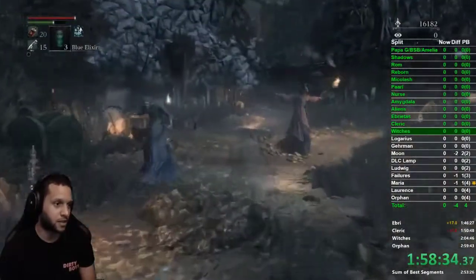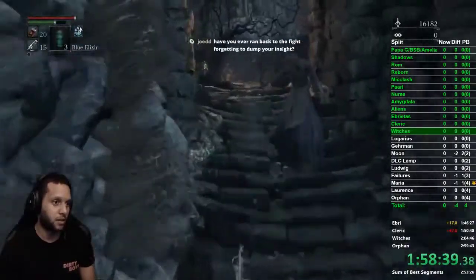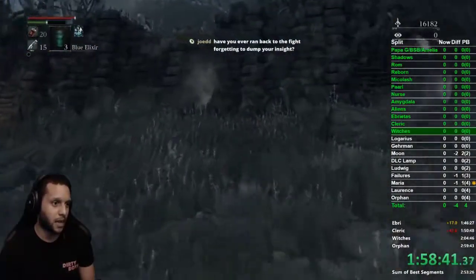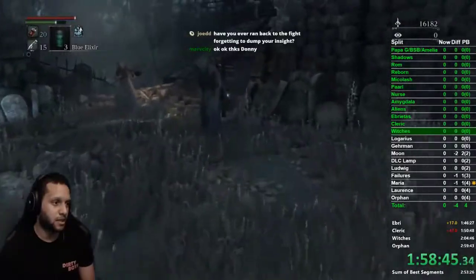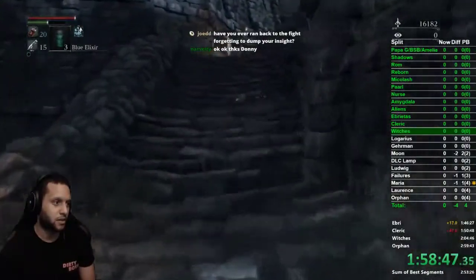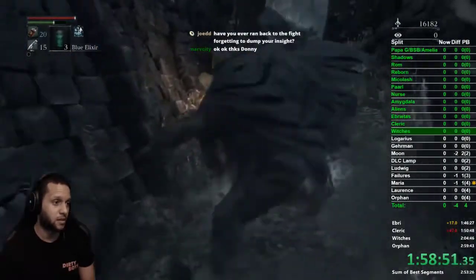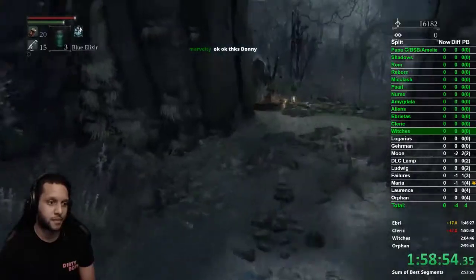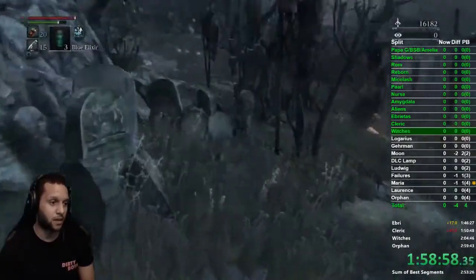We pop an elixir and do the same run through again — we actually run through this area three times but it's not that bad. Run all the way here, and see how she can throw a molotov, but if you run behind her she won't hit you. Run past this guy — he doesn't attack if you're just running past. That was our shortcut that we opened, so we run through these tombs and go back to the safe spot.